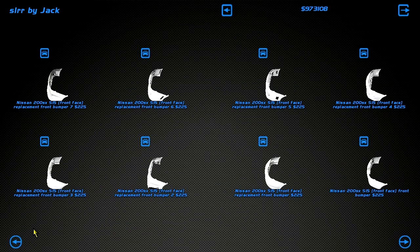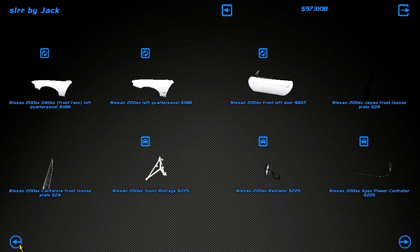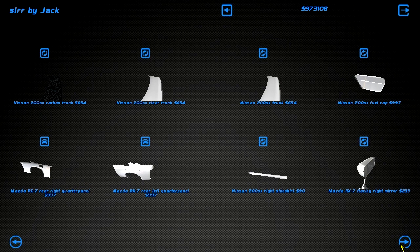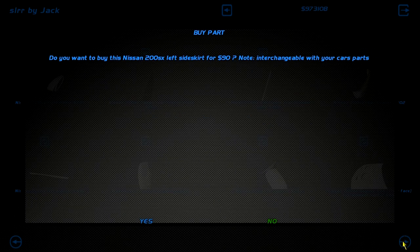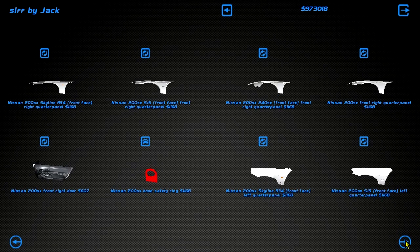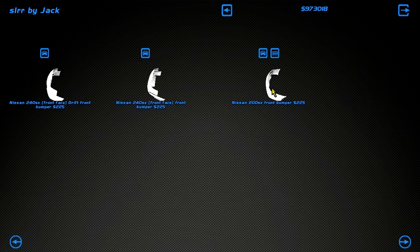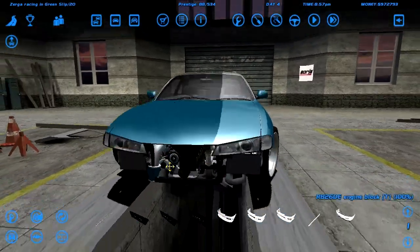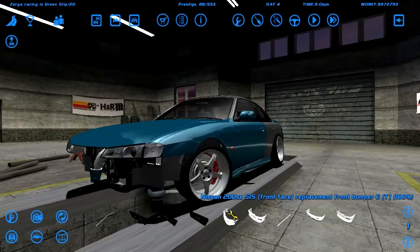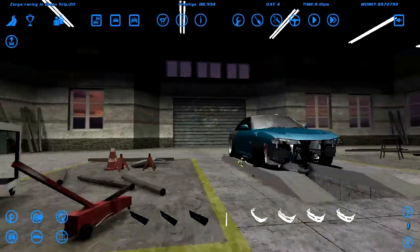That's an S15, and most of these are just for front-end swaps. I don't want to front-end swap the S14. I need a stock front bumper — we've got a rear bumper and probably a front bumper somewhere. I've installed the normal ones. That's what I was looking for. Let's get two number plates on, sell the old ones. Now let's fix the suspension up a bit.